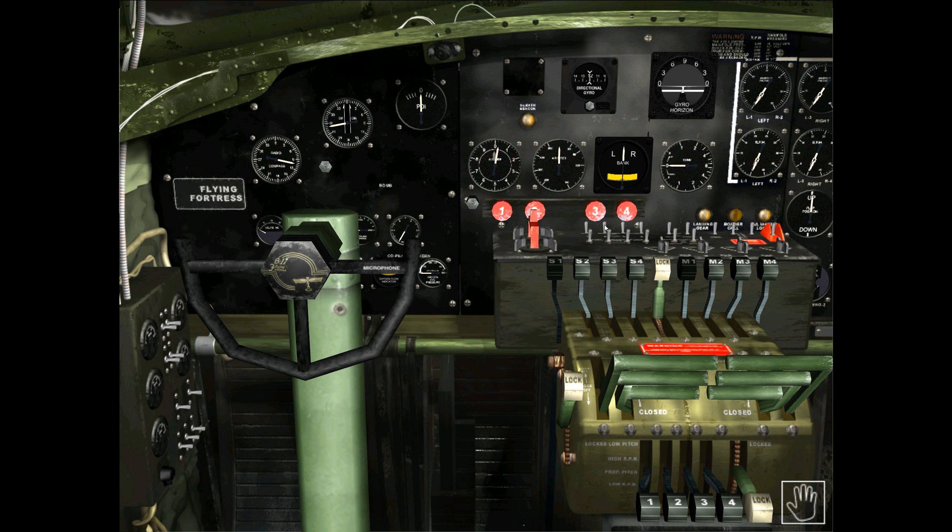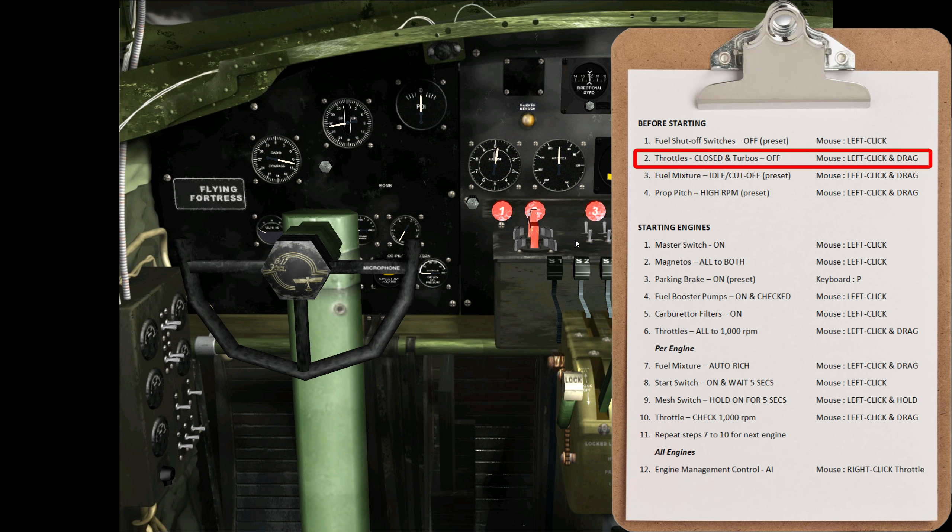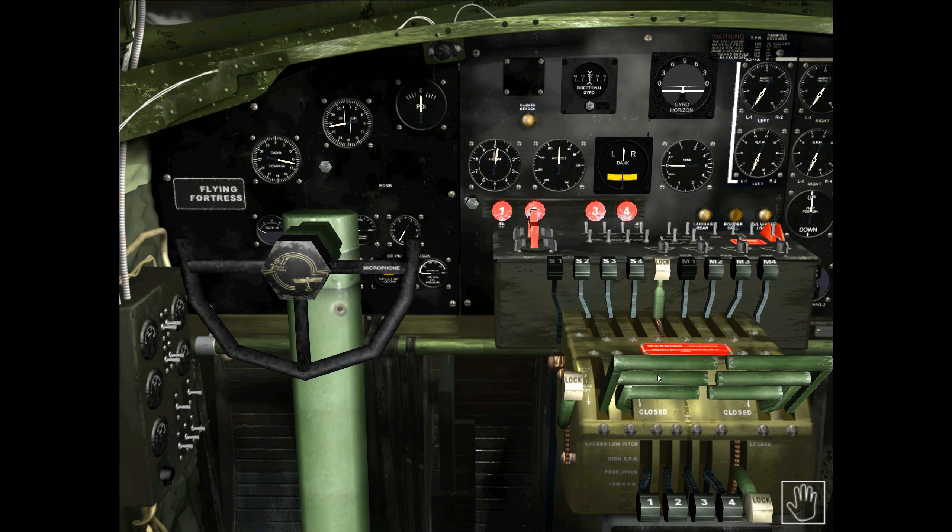The second step is to check that the throttles are closed and the turbos are off. The throttles should be in their fully forward position — as far towards you as possible — which is the closed position. The turbos should be as far away from you as possible. Note that the turbos are modeled in reverse compared to reality: in reality the turbo handles would be towards you to be off, but in this game they must all be away from you to be in their off position. If they're not in the correct positions, move your external controller up a little and pull it back down to zero, or press the minus key at the top of the keyboard.